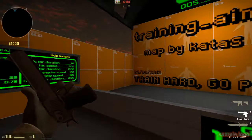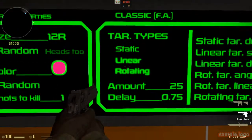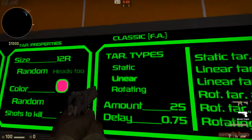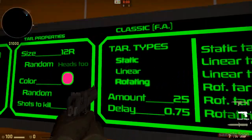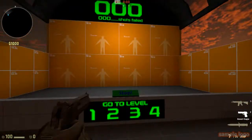That was the static training. Now let me quickly show you linear training. You can tick multiple modes but I wouldn't recommend it — just tick linear. See how the target moves horizontally? It looks cool and it's great practice.